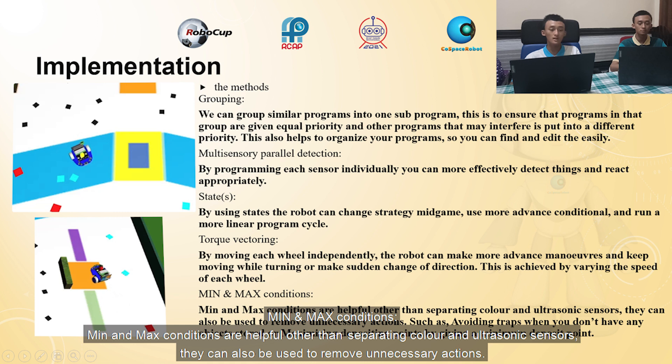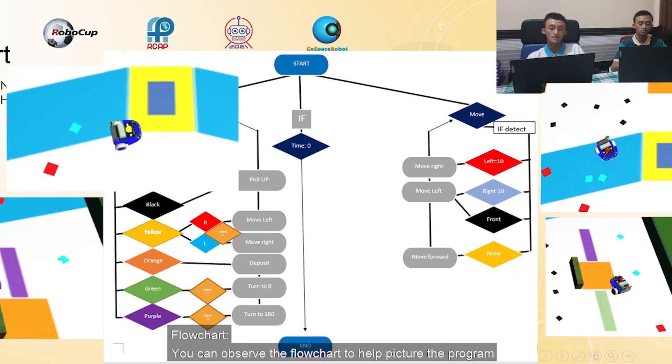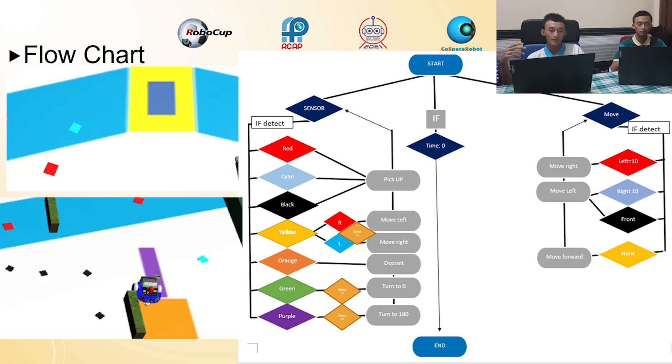This is achieved by varying the speed of each wheel individually. Min and max conditions are helpful — other than separating color and ultrasonic sensor values, they can also be used to remove unnecessary actions such as avoiding obstacles when you don't have any objects stored, or maximizing deposit points by setting a minimum deposit threshold. In the flowchart slide, you can see the grouping system represented by the three dark blue triangle shapes — the sensor, move, and time-equal-to-zero groups. This helps illustrate what we mean by grouping, torque vectoring, min and max conditions, and so on.